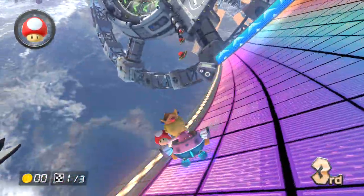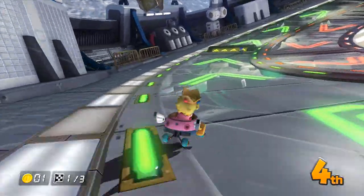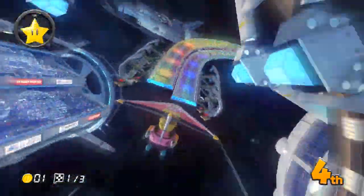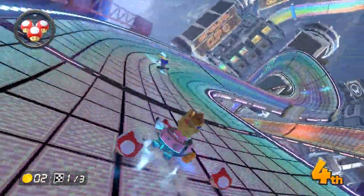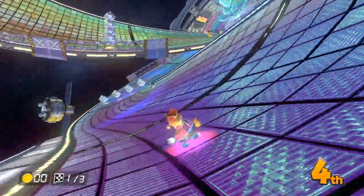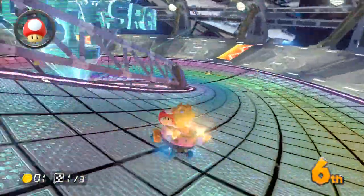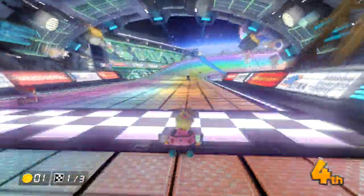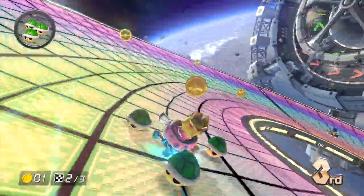First, take into consideration that you don't want to pick a high-speed vehicle. If you pick a low-acceleration cart with the lowest acceleration wheels, the computer will always stay around the average speed you're at. So always pick a low-speed build with high acceleration, so that when you get hit by a red shell you speed back up quickly and don't have to worry about people zooming past you.